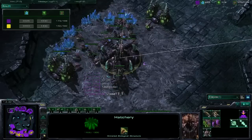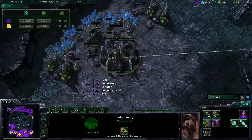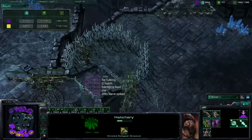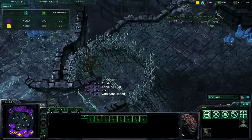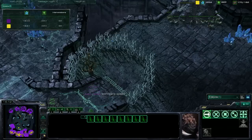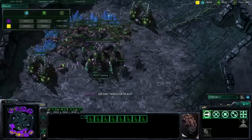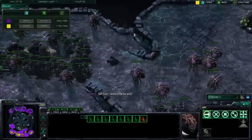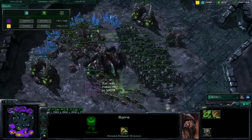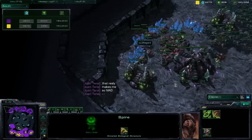We have a big Zergling force moving in to attack Destiny's rocks, and he can see them if he's looking at his mini-map. I don't know how Destiny has a bigger army right now. He's also got some Zerglings moving into his expo if he chooses to attack with them. Destiny has done the very clever hold position trick with his drones — they don't attack when they're on hold position.